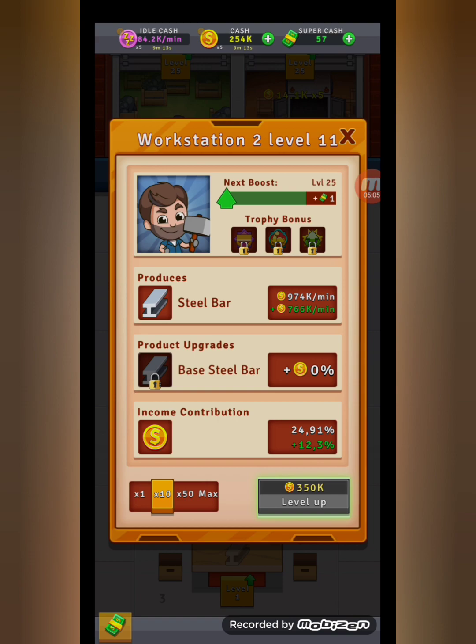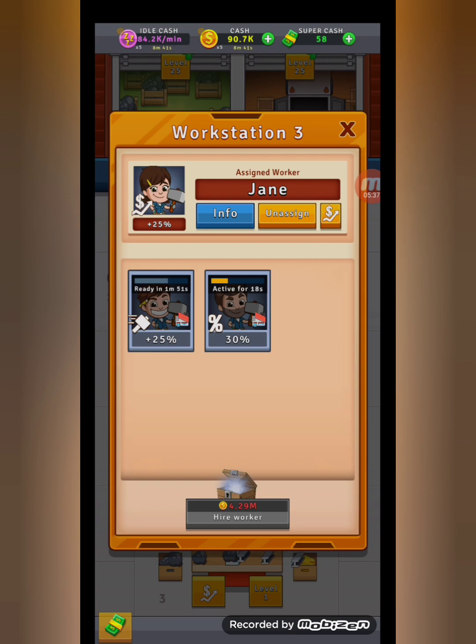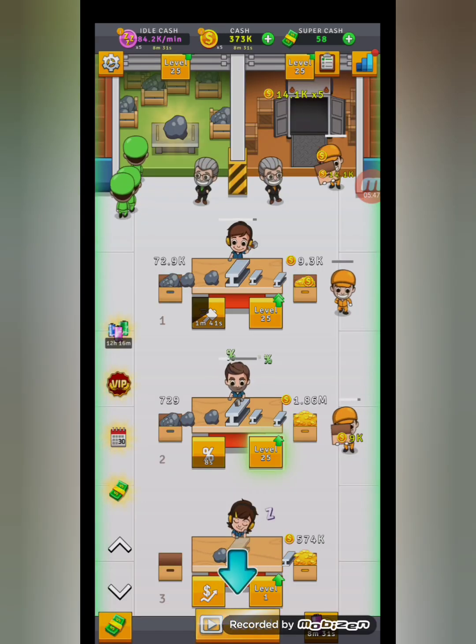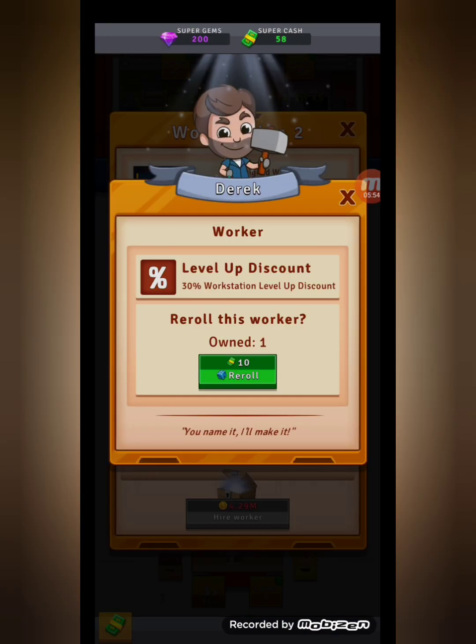Let's upgrade him, upgrade him even more when we have the money. Two more upgrades to reach the next boost. Let's hire a worker right here — plus 25% production. How cheap? 30% cheaper, oh nice!